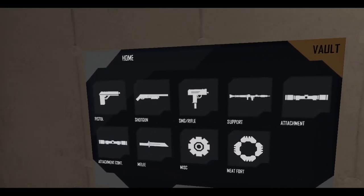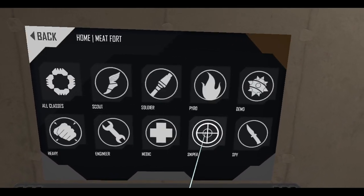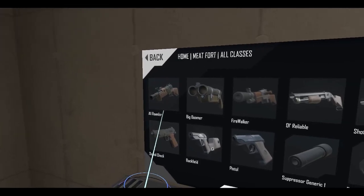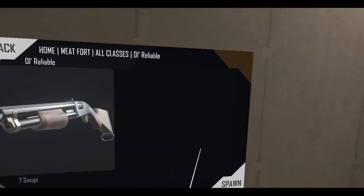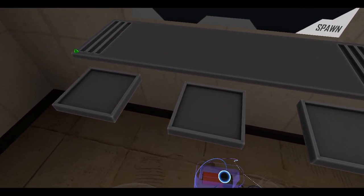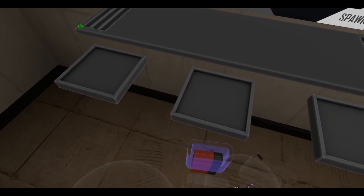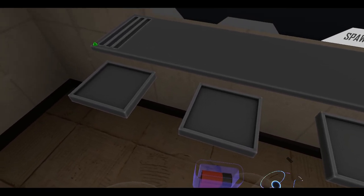Alright, what should my first weapon be? I'll try something... let's get the old reliable. I need a shotgun — grab a shotgun. I think that was it, yep, okay.